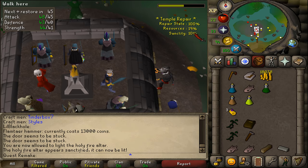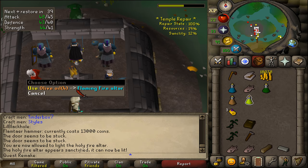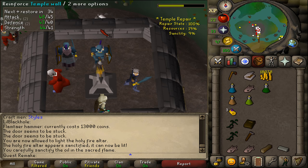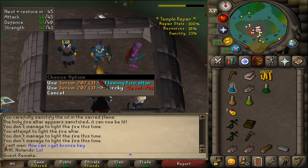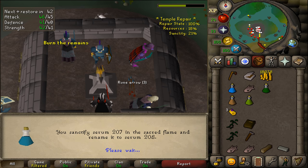Once you have reached 10% favor, use the olive oil on the flaming fire altar in the center of this building to get some sacred oil. Then reinforce the temple wall again and wait until you have at least 20% sanctity. Once you have 20% sanctity, you can use your Serum 207 on the flaming fire altar to make it a Serum 208. This potion will be able to cure the villagers of Morton permanently instead of temporarily.